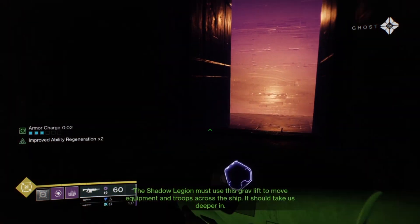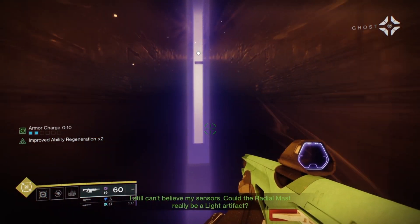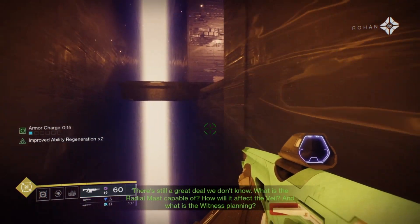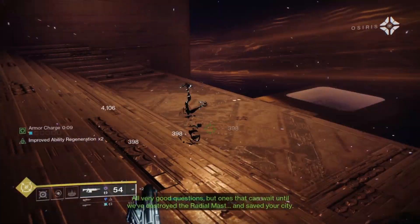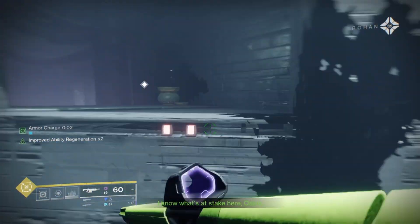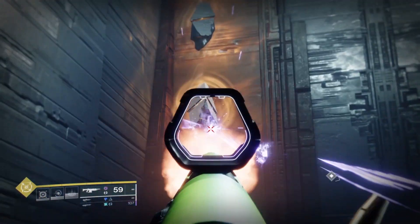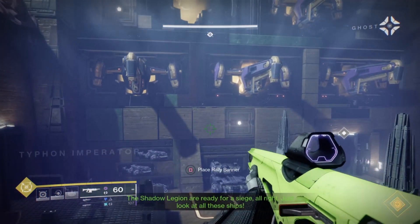The Shadow Legion must use this grab lift to move equipment and troops across the ship — it should take us deeper in. I still can't believe my sensors. Could the radial mast really be a light artifact? There's still a great deal we don't know. What is the radial mast capable of? How will it affect the Veil? And what is the Witness planning? All very good questions, but ones that can wait until we've destroyed the radial mast and saved your city.